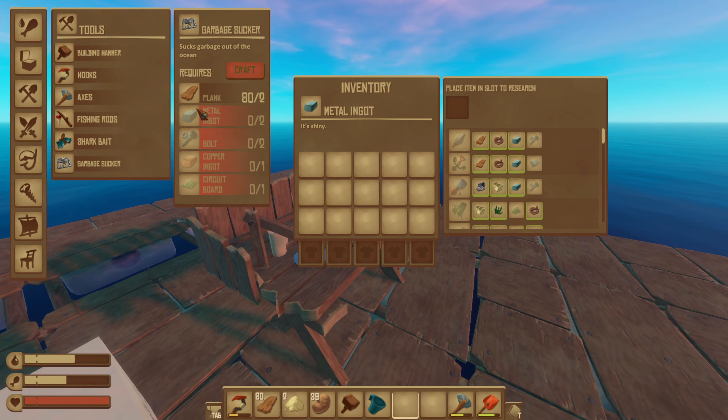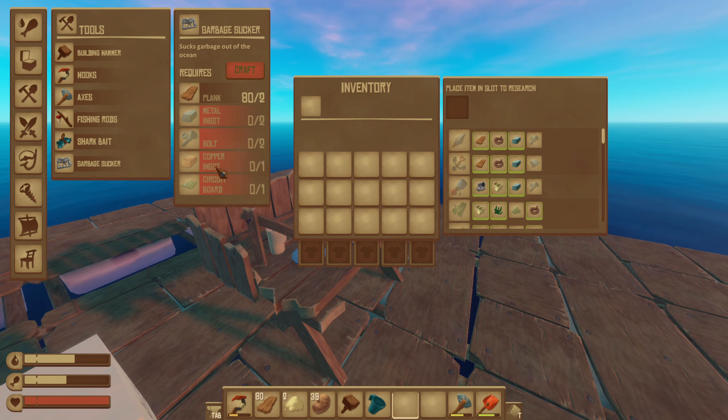That garbage sucker needs a lot. You need one circuit board, one copper ingot, two bolts, two metal, and two planks.